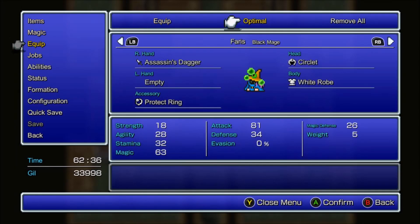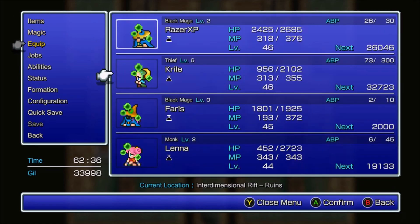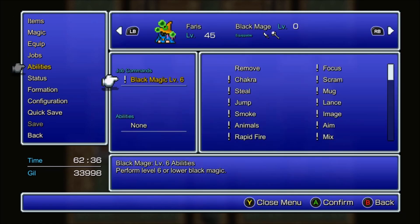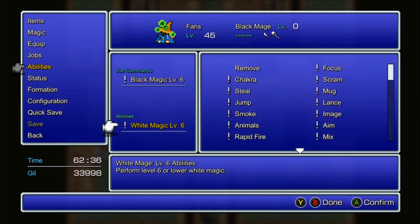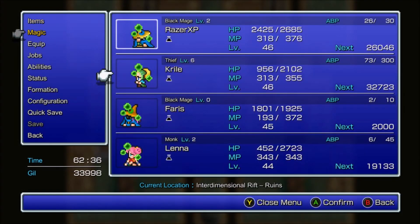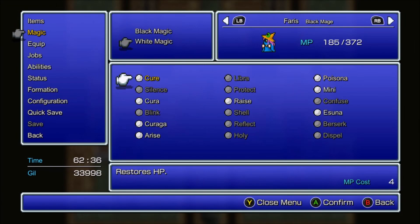Let's go ahead and switch Faris to a Black Mage. I will equip a Gold Hairpin, and I'll also do sub Time Mage. Wait - I can't do sub Time Mage, I have to do sub White Mage. Go ahead and heal up some here.